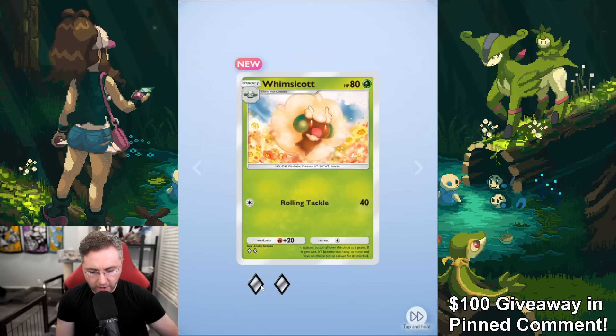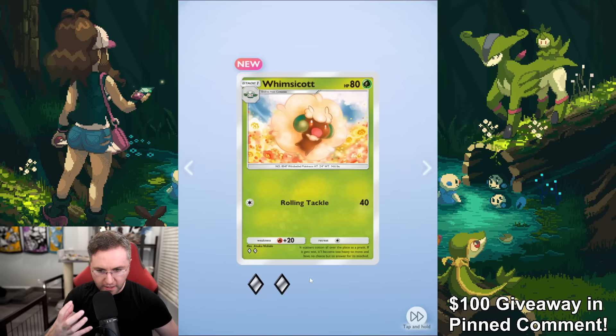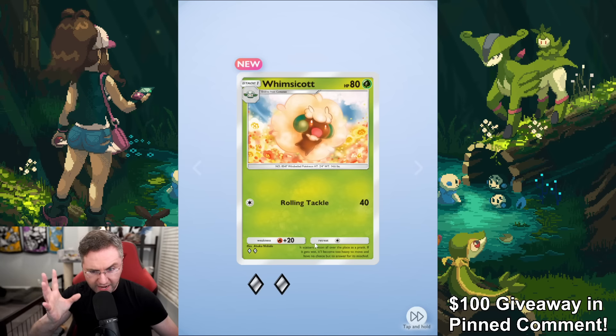So the rarity system: the lowest rarity is one diamond, then two diamond, three diamond, and four diamond. And then there are stars — one star, two star, three star. And then there's a super duper rare crown rarity. So there are about seven or eight different rarities.